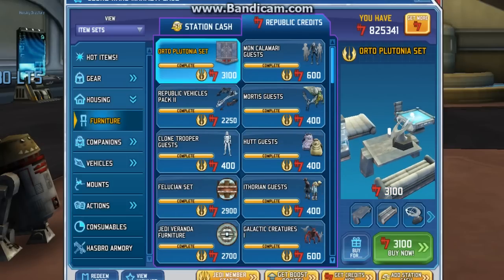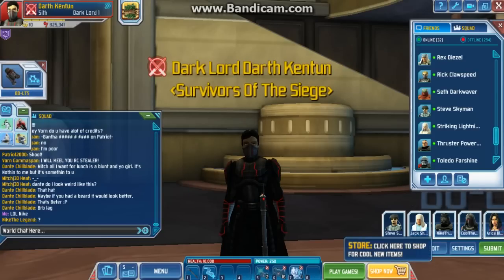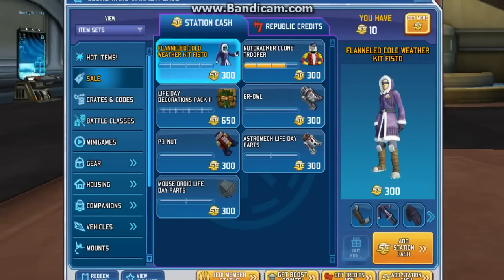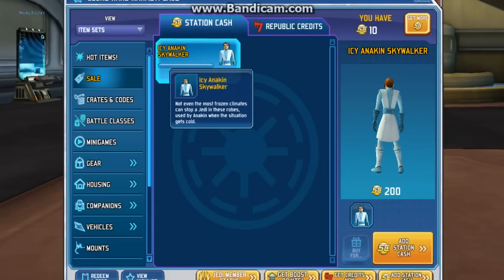Well, that's basically what's new in this store. I gotta go back into the store — the weekly sale is Icy Anakin: 'Not even the frozen climates can stop the Jedi in these robes used by Anakin when the situation gets cold.'